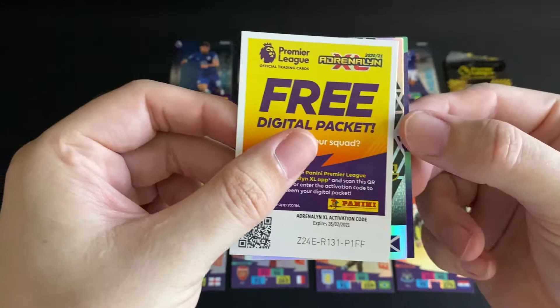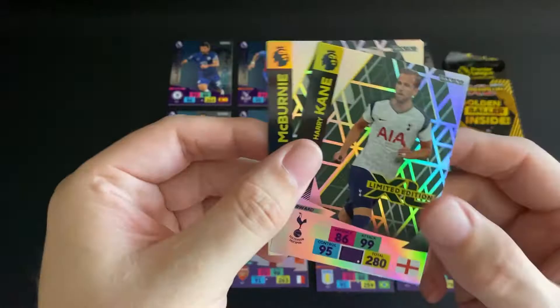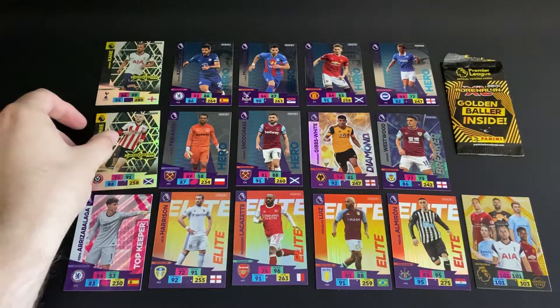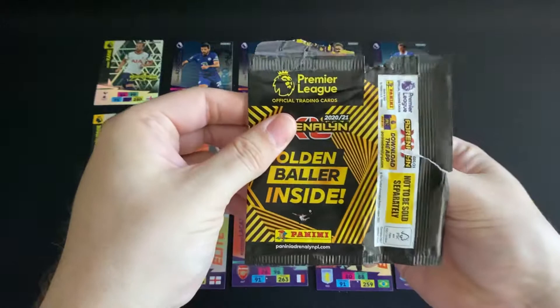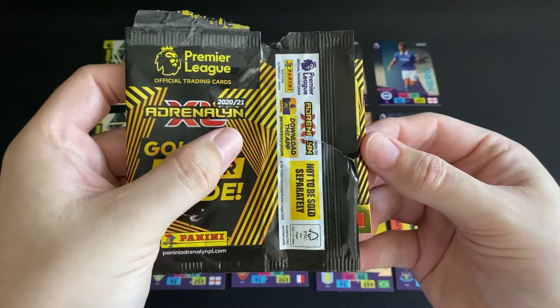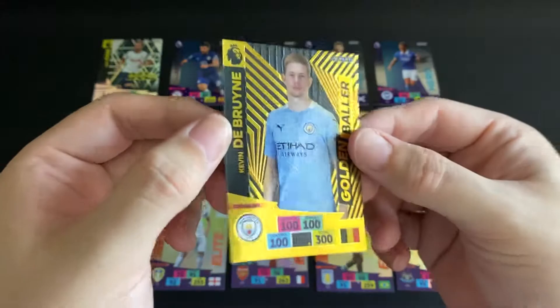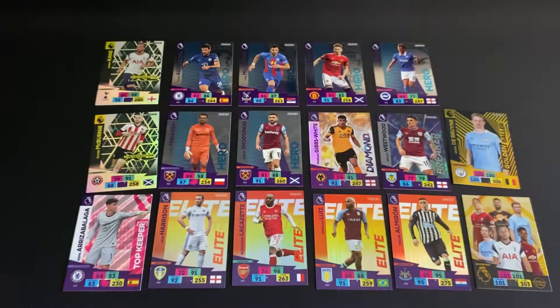So we have - it's a Scottish player, Sheffield United - we have an Oliver McBurney limited edition to go with our tin exclusive of Harry Kane! Really really nice, happy that we didn't get another Danny Ings for a double. That just leaves the golden baller pack - let's have a look. He's from Belgium - yeah, we have a Kevin De Bruyne golden baller! Really chuffed - that is our first golden baller, De Bruyne. No doubles there. We've also got another code so hopefully you managed to grab that, and another code there for you.